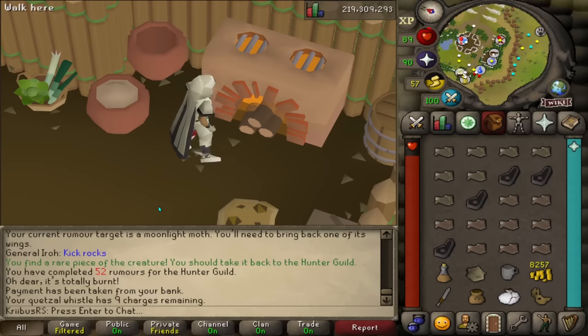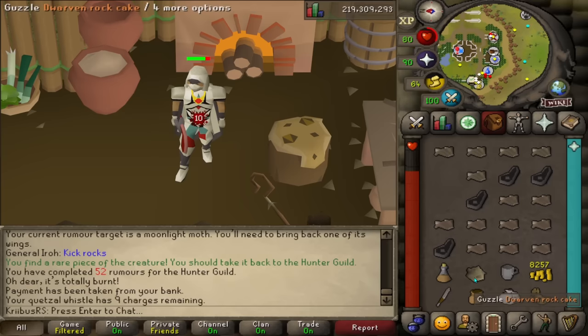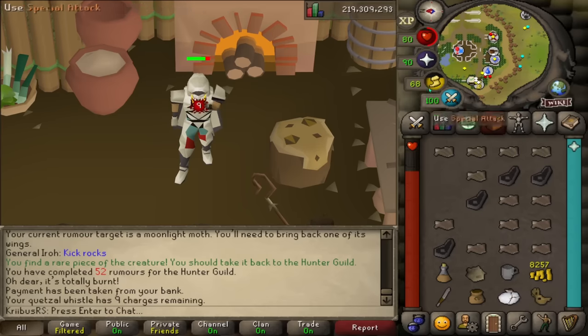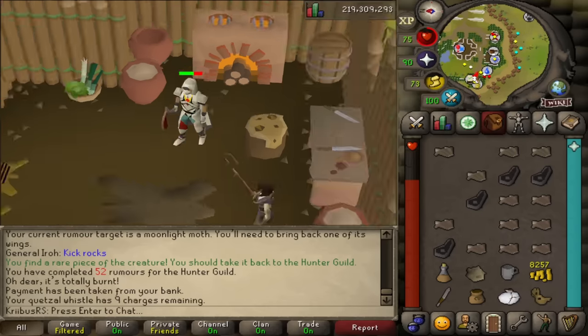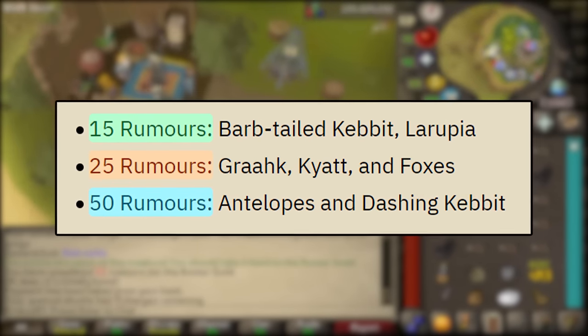Let me show you how the meats work. I lower my hit points and if I eat the antelope, I get 14 hit points back immediately and 12 hit points back after about 2 or 3 seconds, giving a total of 26 hit points. Both meats work in a similar way. The idea is that instant eating foods are still good short-term, but you get more value out of these meats in the long run. Since you need 50 hunter rumors to cook these meats, I think they're going to hold their value quite well.